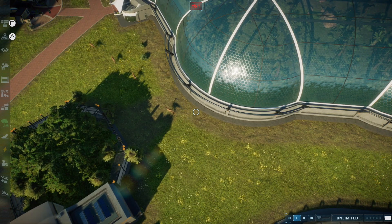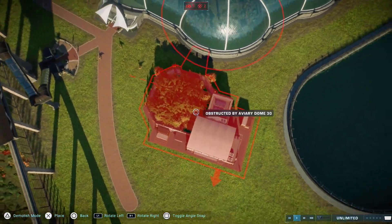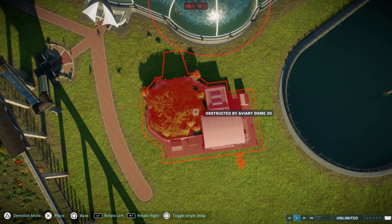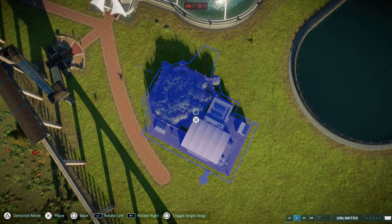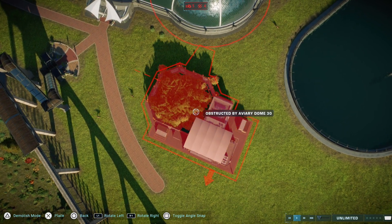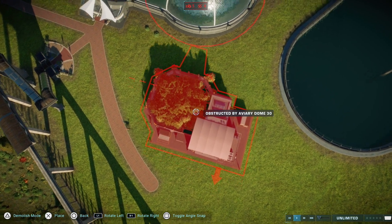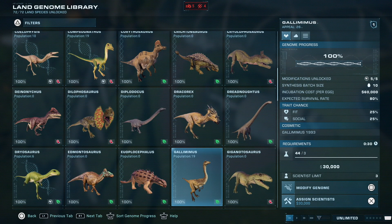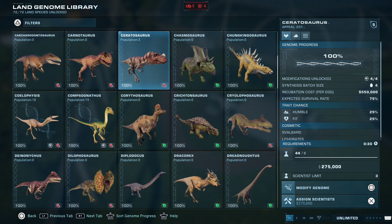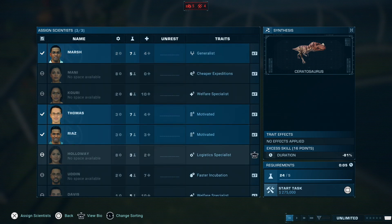With the Ceratosaurus and Albertosaurus you need to do it a little differently. We're going to move the hatchery — I believe they come out through the left side, so you want to angle it that way. The Gallimimus are in the way, but this is very important: you need at least three dinosaurs in a batch to make it work, because if it's only two, you're not going to have any going to the aviary. I think that's the same with both Albertosaurus and Ceratosaurus.